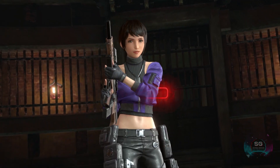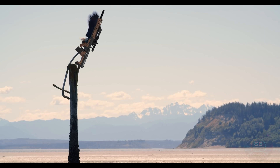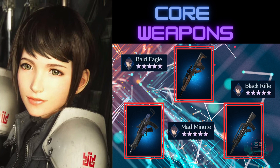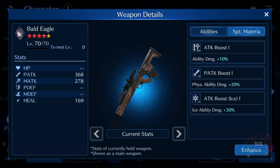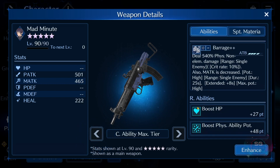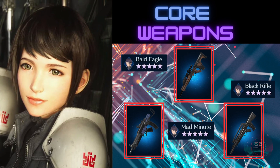The Bald Eagle is the main weapon for each of these builds, so they are primarily physical builds because the Bald Eagle has a lot of physical attack. Most of the builds use the Mad Minute as a secondary weapon, and one of the builds uses the Black Rifle as its secondary weapon.